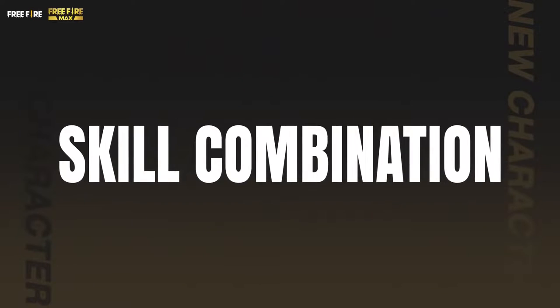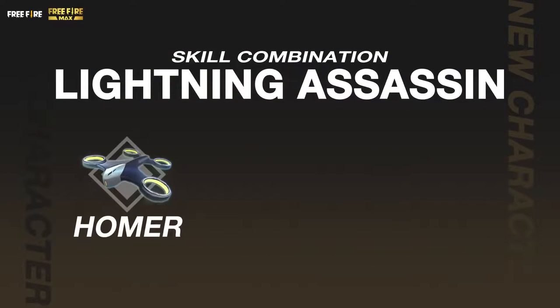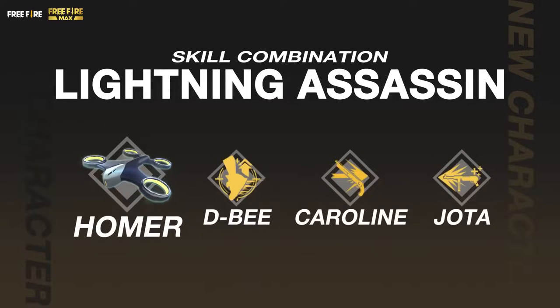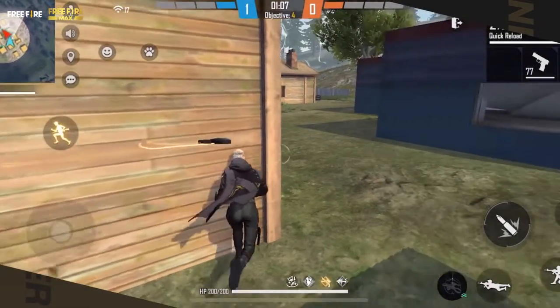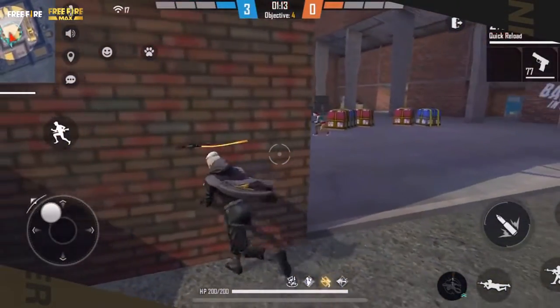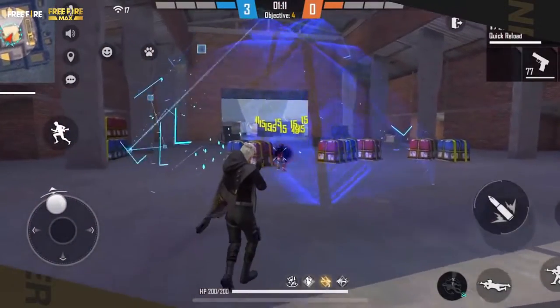Skill Combination 1: Lightning Assassin — Homer, DB, Caroline, and Jota. When using shotguns to flank the enemy, release the drones to debuff the enemy and quickly burst into the enemy's side to take them down with lightning speed.